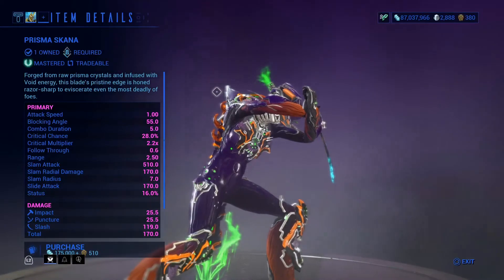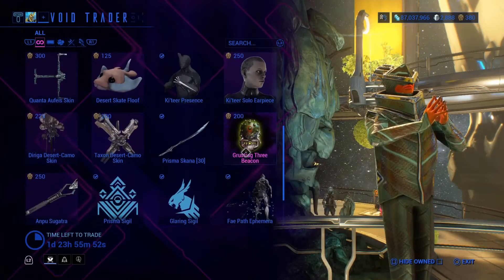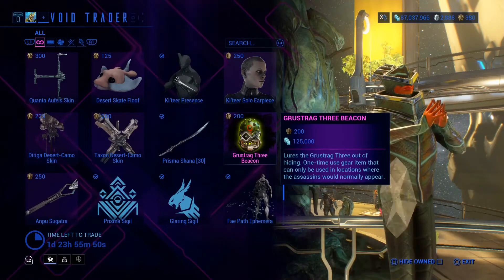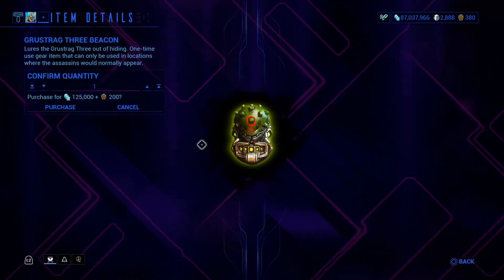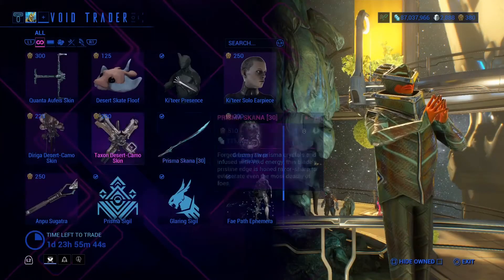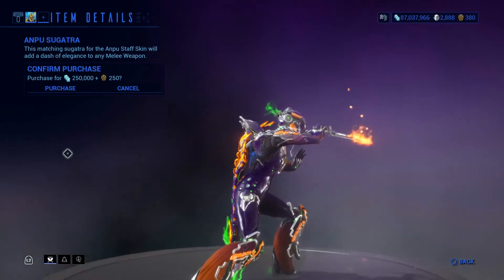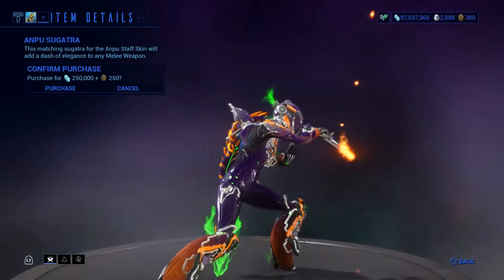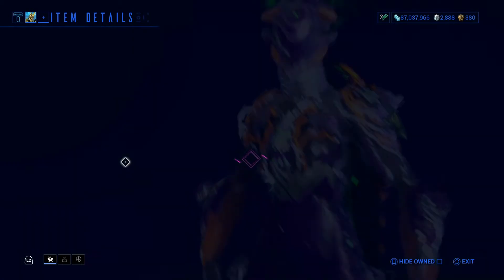Prisma Skana — another great weapon. Definitely pick this up. If you're not Mastery Rank 8, you cannot get this weapon. We have the Grustrag Three Beacon — just like the Stalker Beacon. We have the Endpool Sagatra — pretty nice. We have the Prisma Sigil.